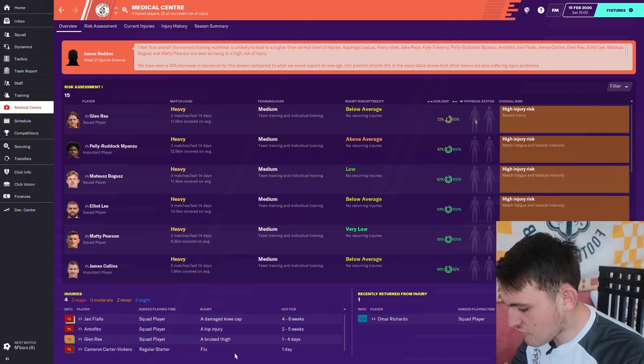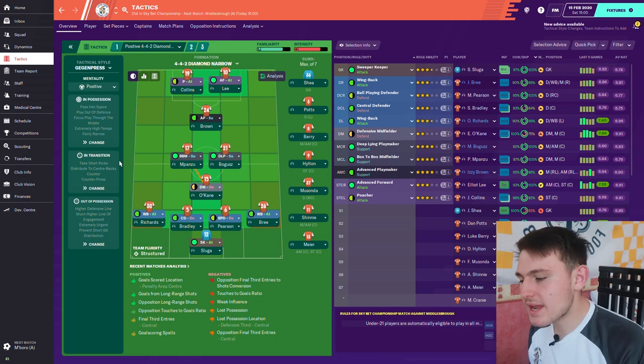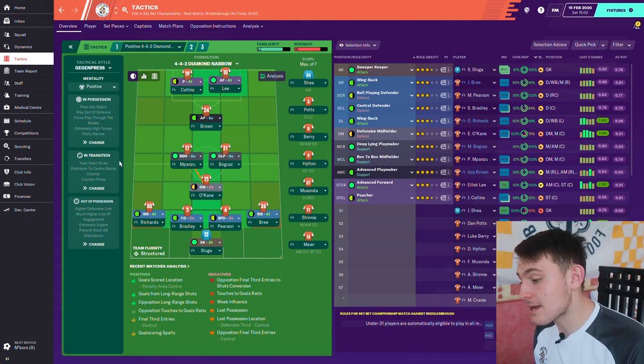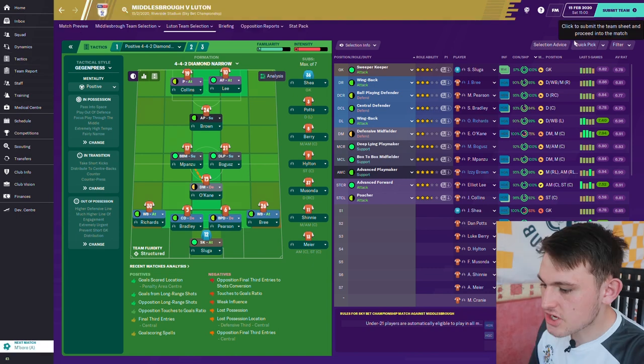Looking at the medical centre, Javi is out injured along with attorney. Glen Ray and Vickers are very close to returning. In this episode we're playing two away games — Middlesbrough away from home and Charlton away from home. Both teams are mid-table in the Championship. Can we get some points? Let's find out.